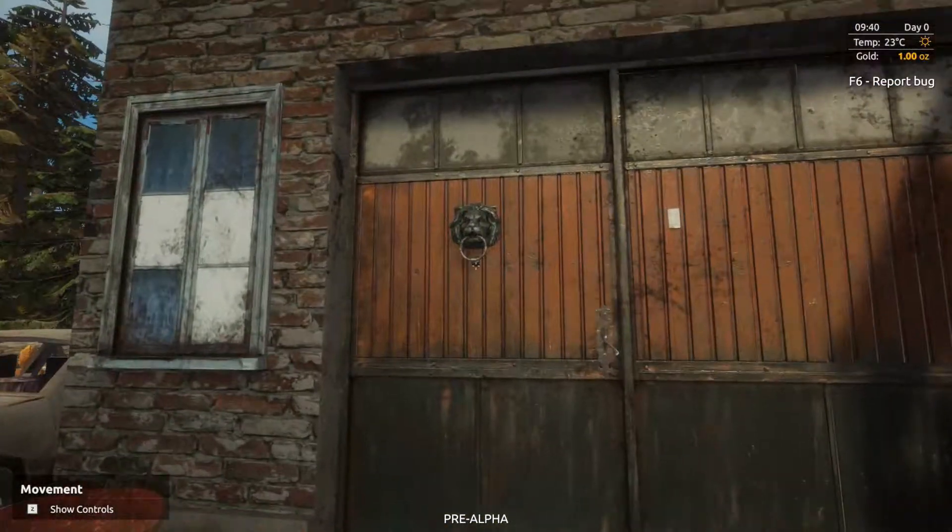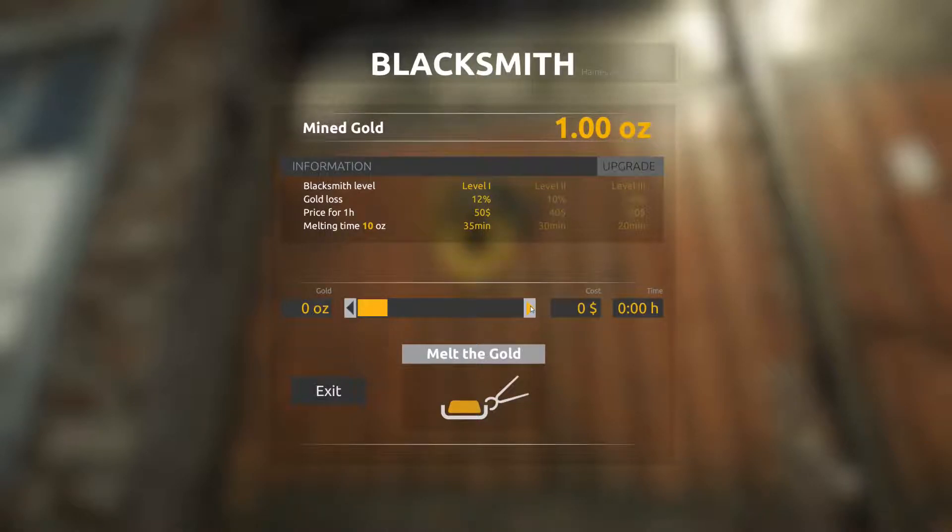This is the blacksmith. Not to say this is sketchy or anything, but this is sketchy. How do I do this? Mine gold - one ounce. Melt gold - melt the gold. I'm not seeing how to do anything. Apparently you're no longer going to be allowed to do anything. We'll catch you in a half second while I figure this out.